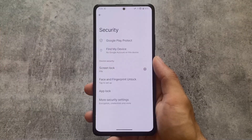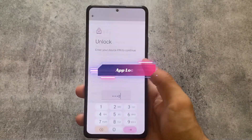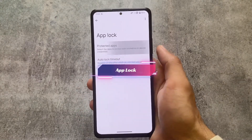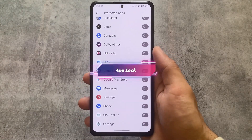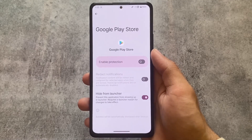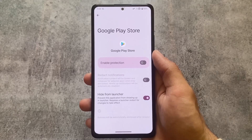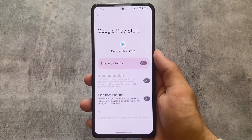Moving on to the security options, under App Lock and Protected Apps, you will be able to lock system apps — that's one advantage here. You also have the option to hide these apps. When you hide apps, you can lock them too, so every feature you need for app security is already present.